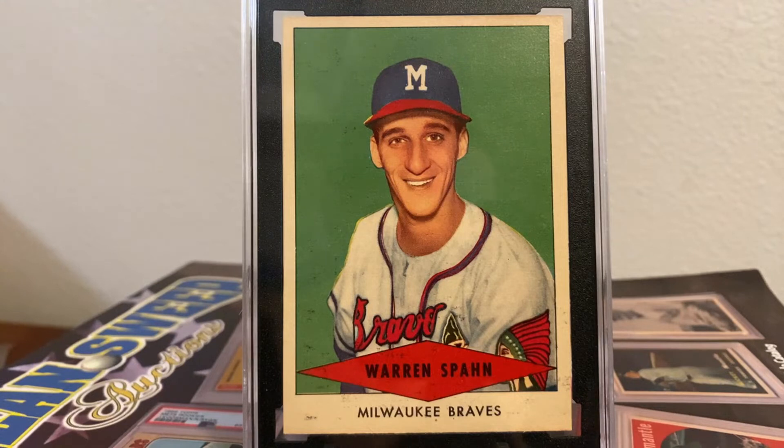A bit of Spahn trivia: Spahn has 35 career home runs as a pitcher, tied for second place all-time in Major League Baseball history. Spahn won a Cy Young in 1957, the same year his team, the Milwaukee Braves, won the World Series championship. Spahn was a cerebral pitcher who liked to outwit batters. According to Spahn, hitting is timing, pitching is upsetting timing.